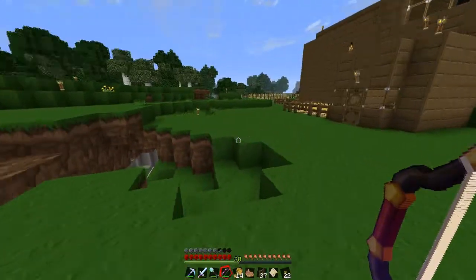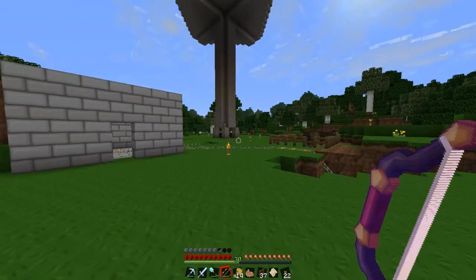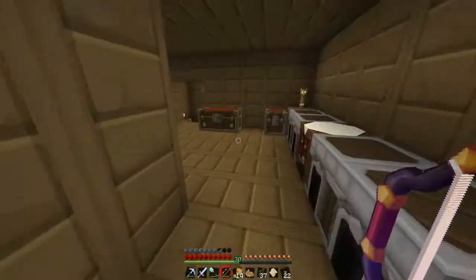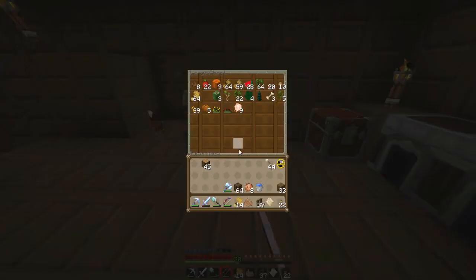Oh, even better — cooked pork chop! How come that didn't kill him? Oh wait, Smite. But still, I thought diamond swords were just a one-shot kill to those, unless it was just chickens where it was a one-shot kill. I've got eight cocoa beans — I should really start a cocoa bean farm. 22 apples, nine pumpkins, a bunch of sugar cane, 28 melons.